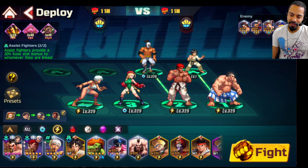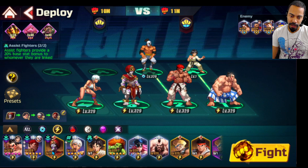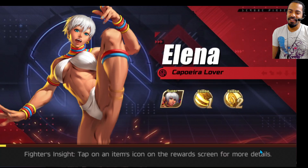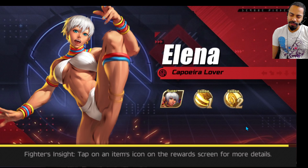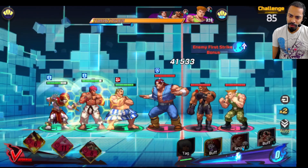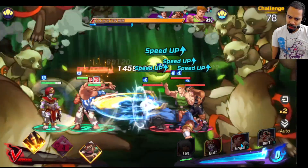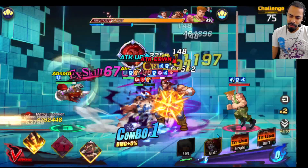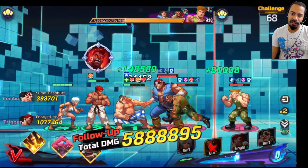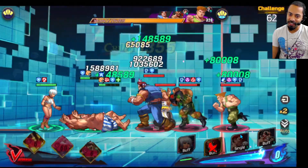I actually just upgraded my Mummy Dawson, so let's take a look at him. I don't know if he has good equipment. These first ones aren't that hard. I'll probably go Mad Ryu, into maybe Honda, into Dawson. Dawson's number three is really good. Apparently, that piece of equipment made a huge difference, because he just instantly died.